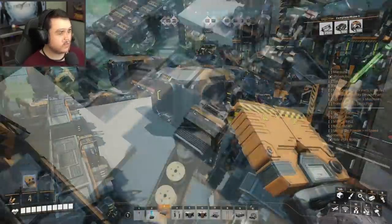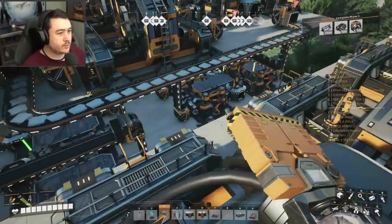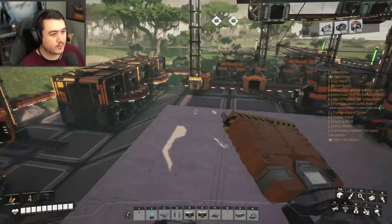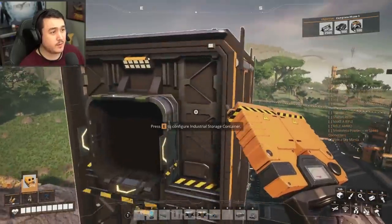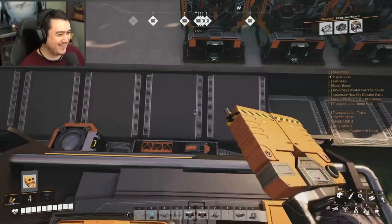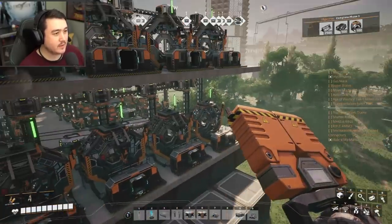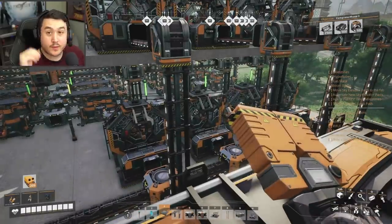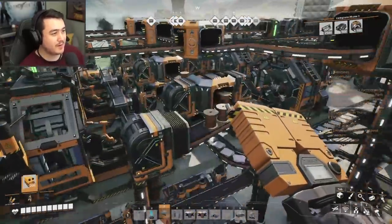That's ingots, not wire — oh, I haven't merged the wire yet, no wonder it's ingots. All right, I think we're ready to go. Now we have 24 modular frames coming out a minute — drastically different from what I had before, which was like four per minute. My heavy modular frame factory can get going. Let's get the exports for the modular frames out and then we're done.